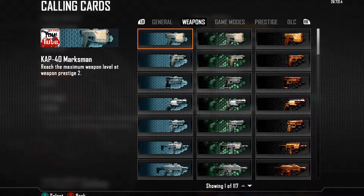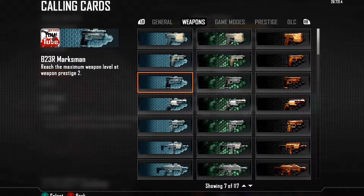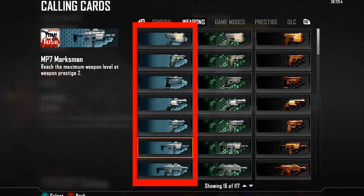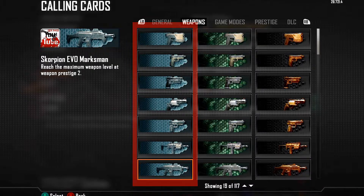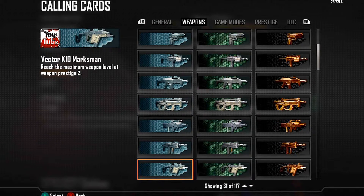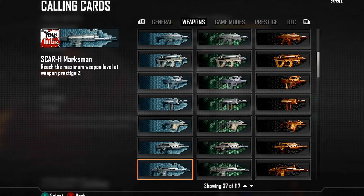Today I'm going to show you the calling cards you get when you get your weapons diamond. Before I do that, I wanted to take you to the weapons category of the calling cards. Here in column 1 is the calling card with the light blue background that you get when you level 2 max prestige any weapon. You don't have to prestige your weapons to get them diamond, but if you do you get these calling cards for that weapon.